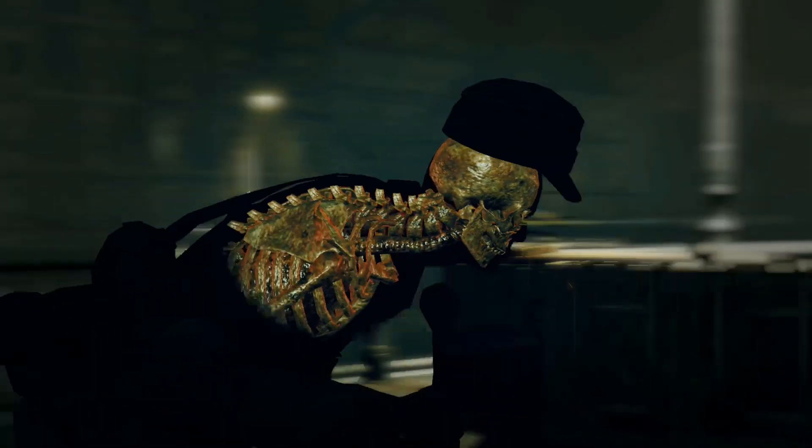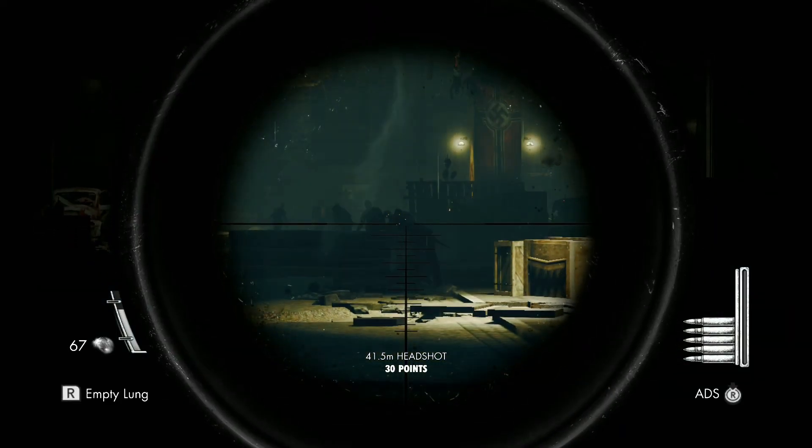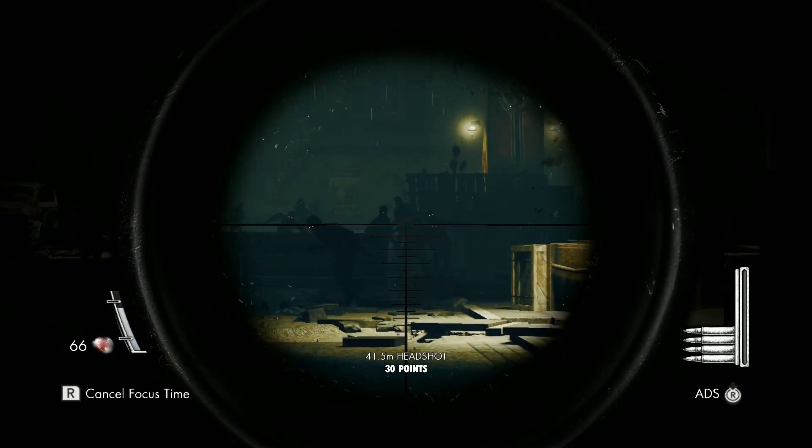Zombies don't always walk in straight lines — they bob around as they shamble towards you. You can also see their glowing eyes through your scope, and I think it's a pretty great effect. It's a lot of fun.